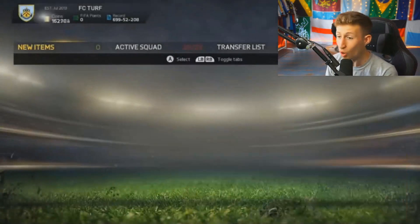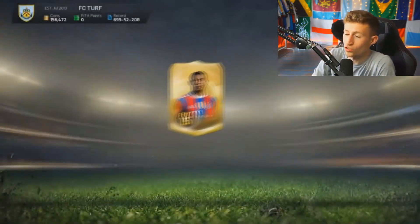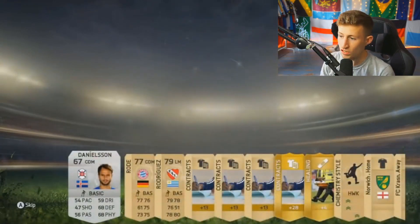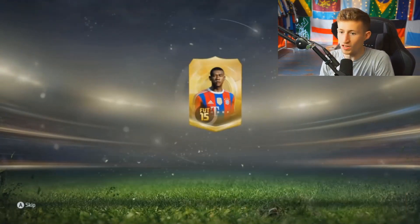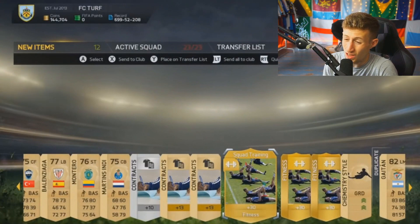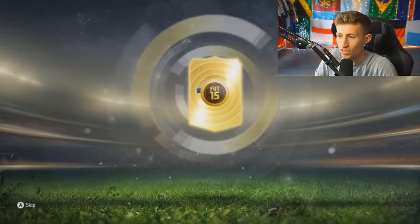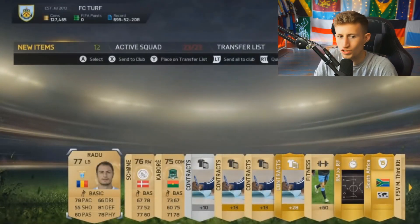FIFA 15 had a similar pack animation to FIFA 14 — like a ball thing, like a spinny wheel that reveals a card slowly. The background of FIFA 15 just stays in my head rent free. I love the theme of it — it just felt more like authentic football to me. But I do hate the non-rares design — it's so ugly. When it comes to the glory era of pack animations, I'd say 15 is probably high up there, then 13, then probably 14.